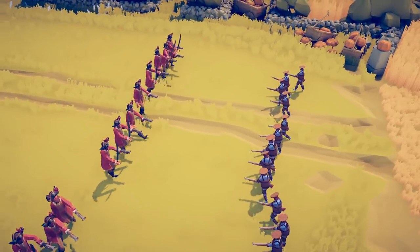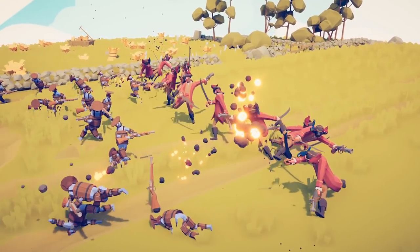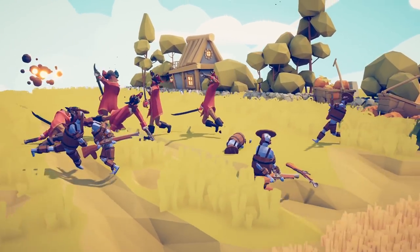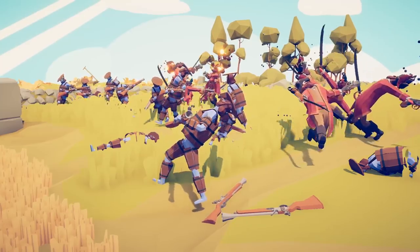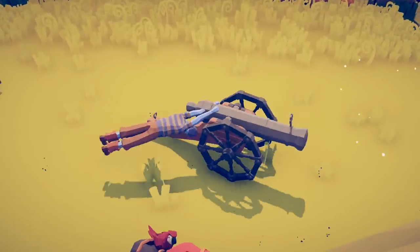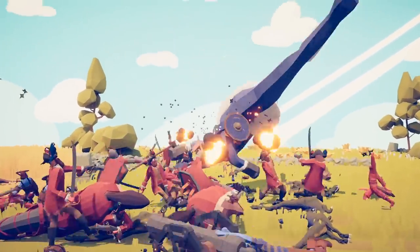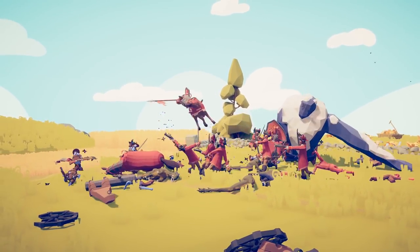Next up we have another goofy add-on called All Units Spin. As soon as they get close enough to fight, they start to spin as they fight — and this will be every single unit: an ice giant, anything with a gun, anything with a sword, everything. Can cannons spin? I need to try this for science. The cannons are spinning like tops — how are they ever going to shoot anything? The horses are spinning, the ice giant is a top, the sensei is spinning. That's ridiculous.